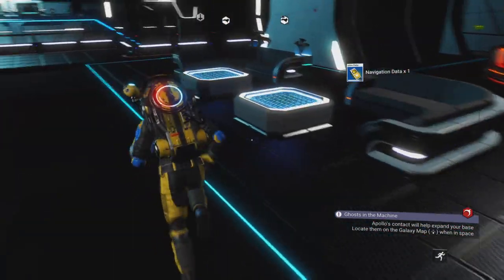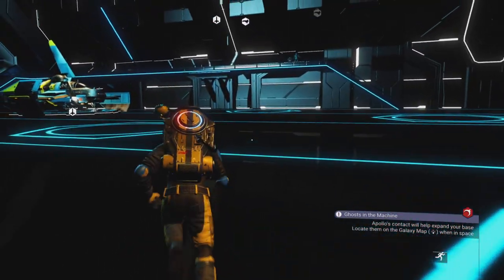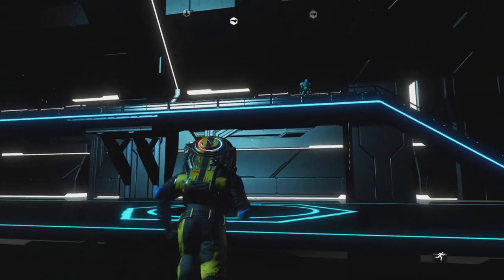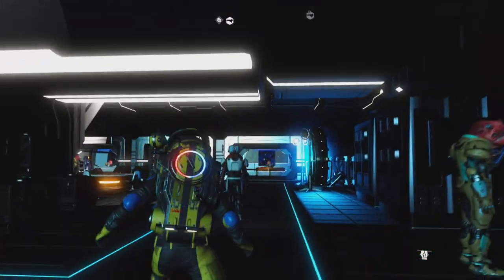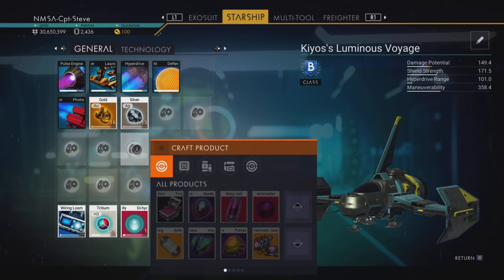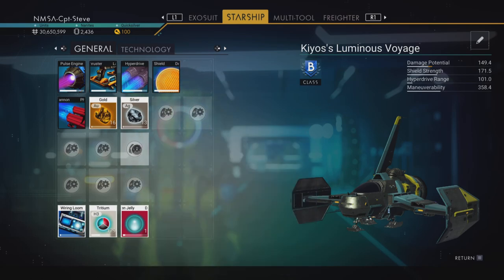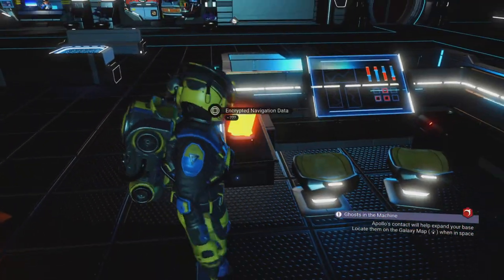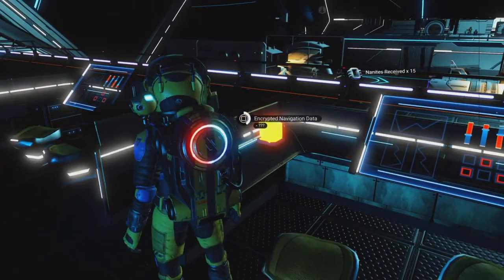We're going to get a load of navigational data while we're up here. If you don't get a lot, you can jump via the portal terminus to another station you've already visited. Trade the navigational data for maps with the cartographer. I'm checking my crafting menu and I haven't got the blueprint for the magnetic resonator, so I'll need to raid some factory facilities.